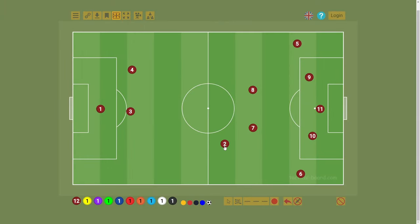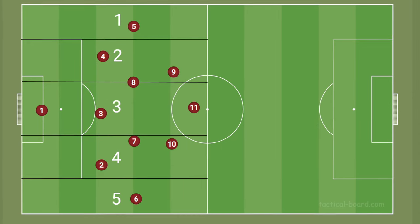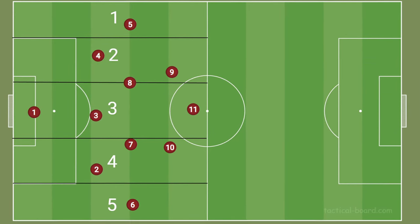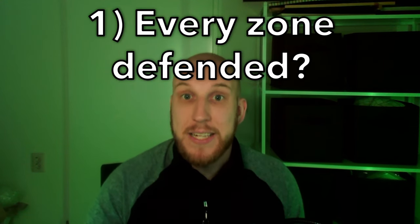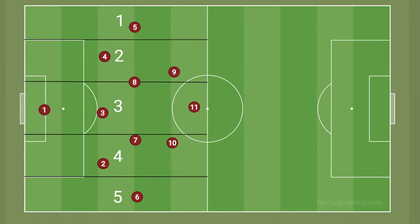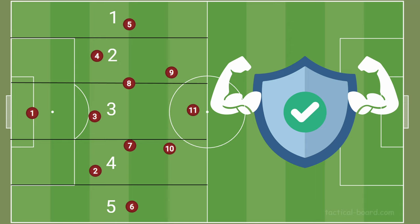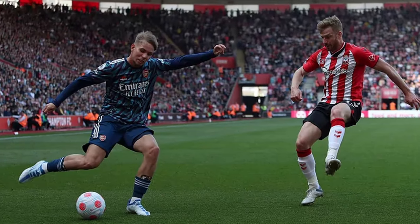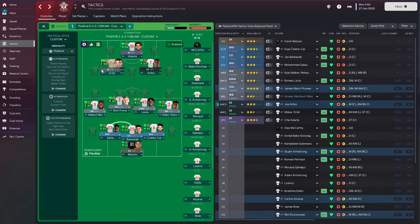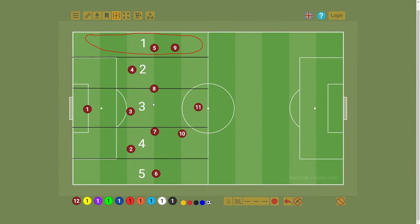Once we've figured out our rest defense, we can then review how our team is set up once we've fully transitioned into our defensive play. Move back to the tactical drawing board and move your players to the positions where they'll be in your defensive play. From this point, you can redraw the five zones on the field and analyze how your team is positioned across the field when defending. Make sure that for every zone there's at least one or two players responsible for defending that zone, and that they have cover if they happen to make a mistake. In the Southampton example, we're especially solid with this compact defense, but we might be a bit weak against opponents who exploit the wings — something I'm going to keep in mind. If we're struggling defensively with the width in a game, I could perhaps move one of the attacking midfielders to help defend the wings.